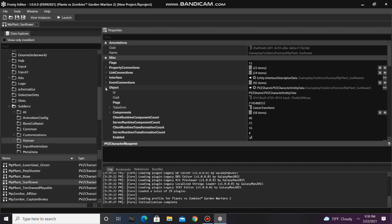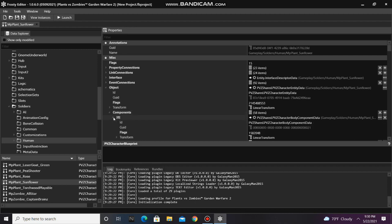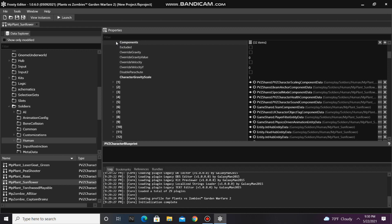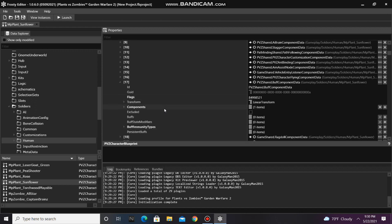Open the object, open the components, open the body component data, scroll down, and open its components. Then open its buff component data. Scroll down again, and add an item to the buff section.